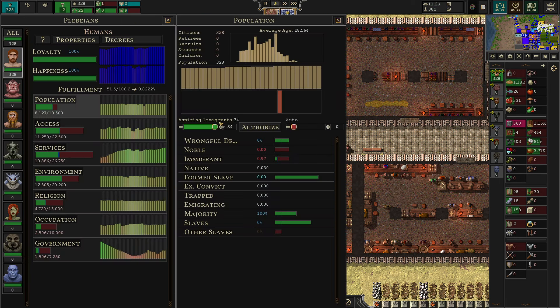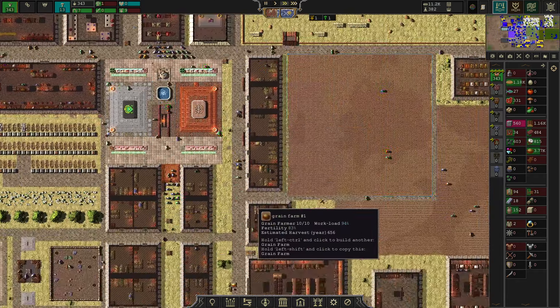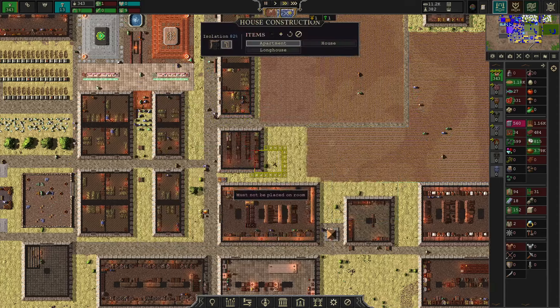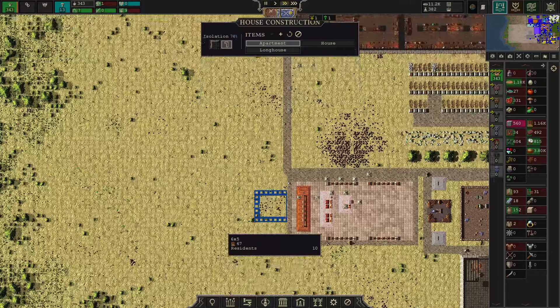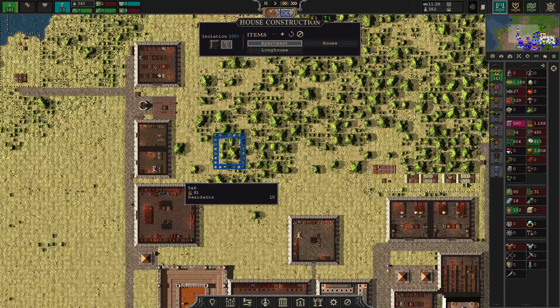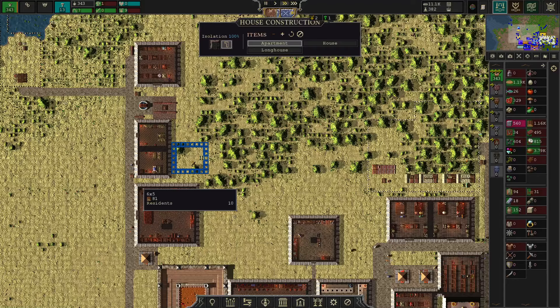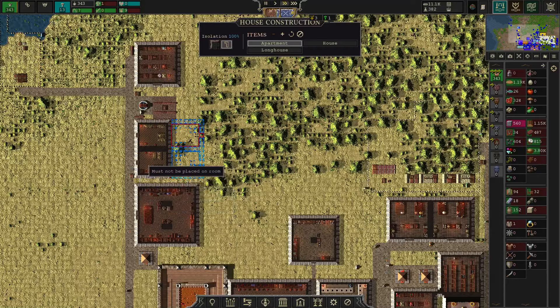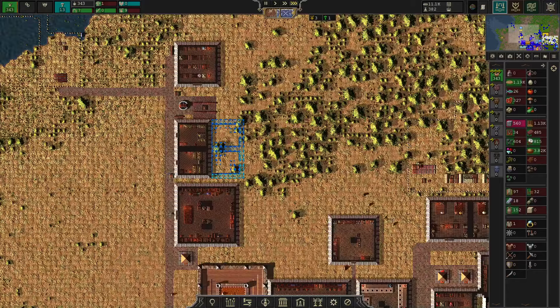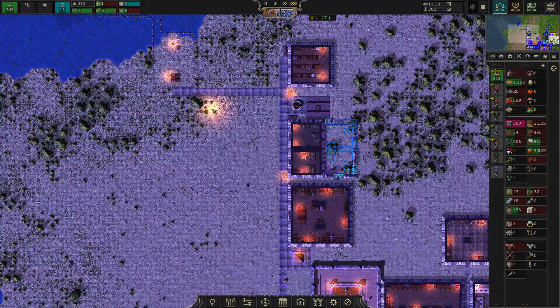We're not going to accept this entire bulk of people. We have by now a city that is running so well that we can easily pick up more people than we can safely host. This is something you should really be careful about, because it can easily break your game. Adding in a few more houses, because we are dropping low on housing capacity.